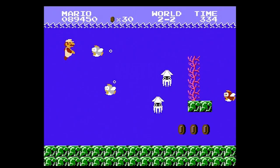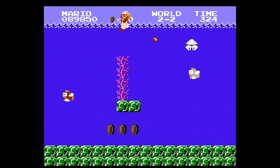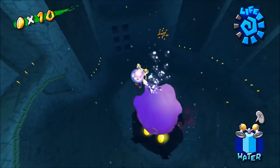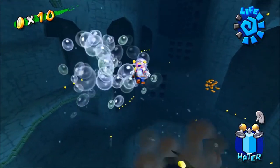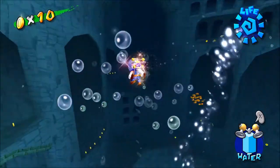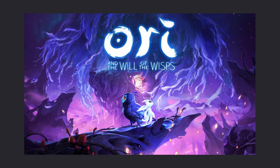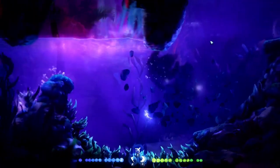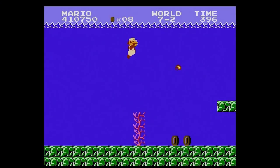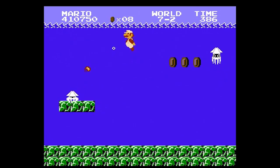Water levels are infamous for being the worst levels in 2D platformers and even some 3D platformers. They feel obnoxious and cheap, they're often the most hated stages in their respective games, and when playing through a new game for the first time, people will grumble and groan about the water level before they've even seen what it looks like. But why do water levels get so much hatred, and more importantly, how do we make a good water level?